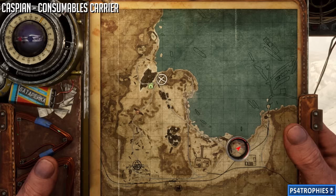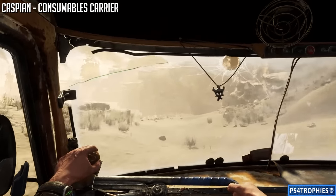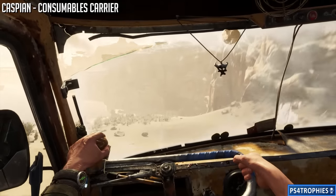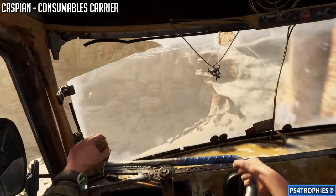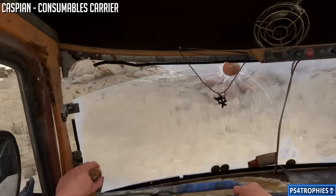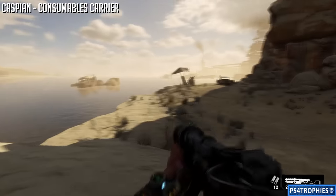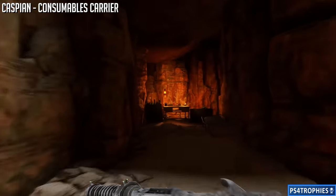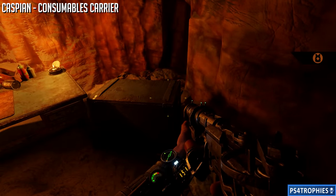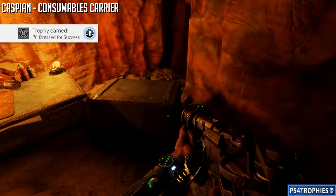Now we're heading all the way down to the bottom right corner of the map where we have two upgrades. I'm going to take a little detour path down where you can meet a character if you wish to talk to him. There's also a small cave lit up in orange light right in front of us - that's where we're going to find the consumables carrier. There's also a workbench there if you want to equip it. I still prefer the ammo pouches over this upgrade, but that's just my choice.